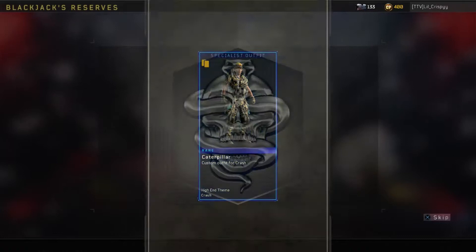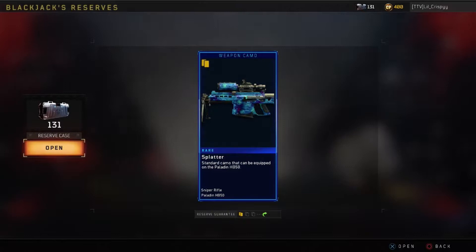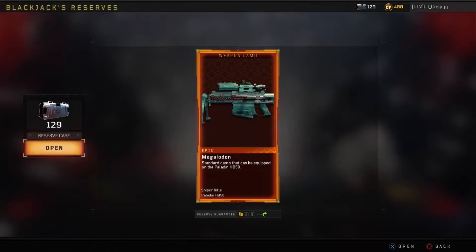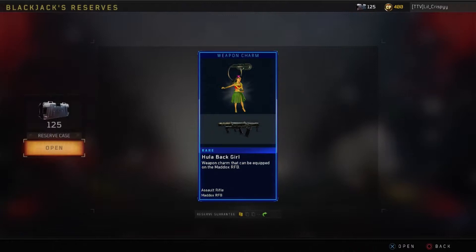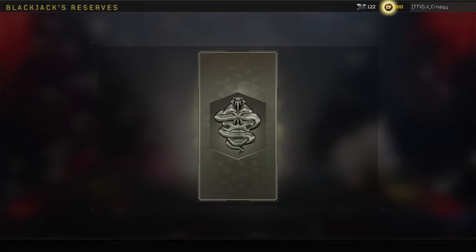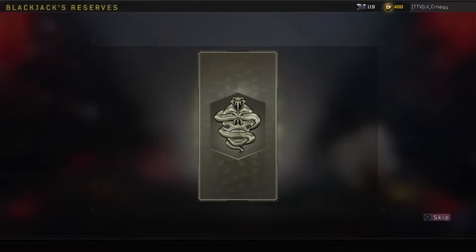Okay, so far I'm getting a lot of death effects. Rare specialist outfit, reroll for legendary war paint. Rare weapon camo. Rare weapon camo. Rare weapon charm. Epic weapon camo for Paladin — Megalodon? I'm not sure how to pronounce that word. Rare war paint. Common tag, reroll for legendary war paint. Legendary war paint. Rare weapon charm. Rare specialist outfit. Legendary specialist outfit, reroll — rare death effects. Rare war paint. Still haven't gotten anything good yet, guys.